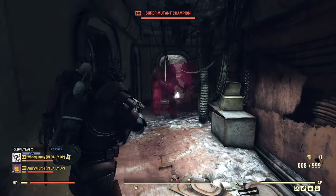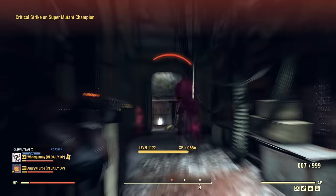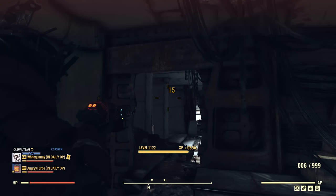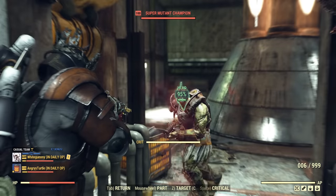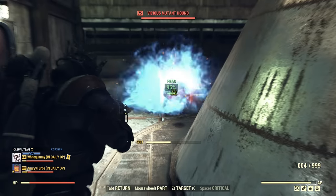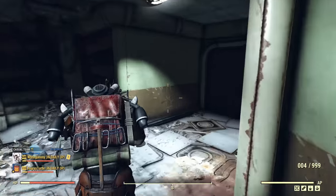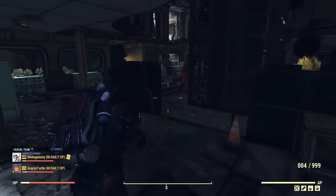Even more important, criticals are now very efficient again. As you can see, I killed that super mutant — this one survived with a little bit of health. Before the last patch it used to be the case that super mutants could survive a critical with a little health; now they don't. It is worth aiming for the head, as half of the damage comes from the actual impact — still, the majority of the damage comes from the explosion, but it makes a difference.